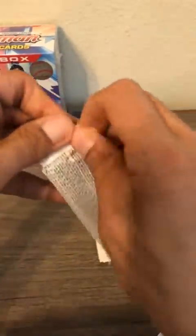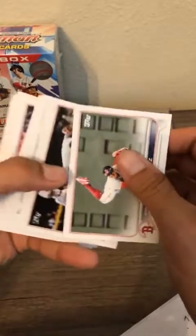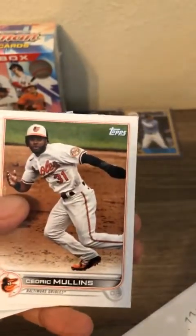Three more packs in this Topps Mega Box and then we'll get on to the 2021 Bowman Mega Box. We actually got an autograph and a printing plate out of a Mega Box two weeks ago on Segura, but this Mega Box hasn't been treating us the best. Last-few-pack magic - Bo Bichette, nice landscape card. Vladdy, Garrett, Mike Zunino, Adam Wainwright. Cedric Mullins - really turned his career around. Zach Wheeler.